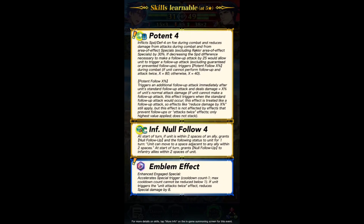Reduces damage by 30% from foe's attacks if decreasing the speed difference necessary to make a follow-up attack by 25 would allow unit to trigger a follow-up attack. Triggers Potent follow percent. Oh, okay I get it. So it's just — if for whatever reason Marth is fighting something that has like 150 speed, and reducing by this phantom speed would allow him to do a double, then he gets to do a double. I guess that's what that means.